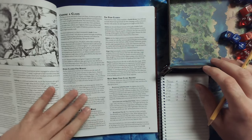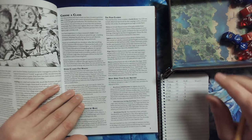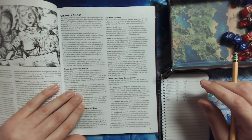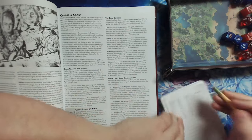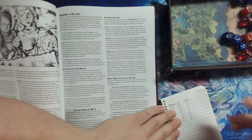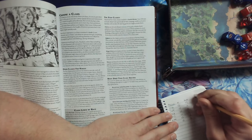Choose a class. There are four classes — the basic four. I will be a fighter. I'll make a little room here and write: Human Fighter.